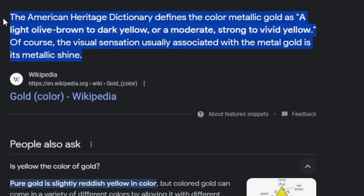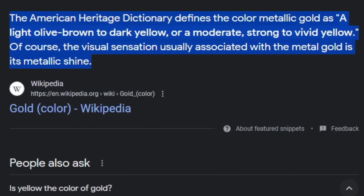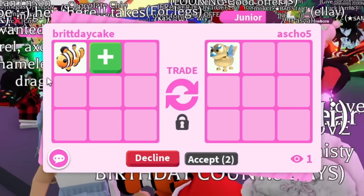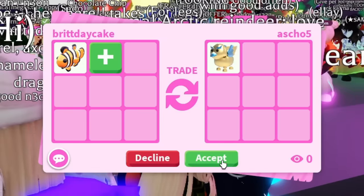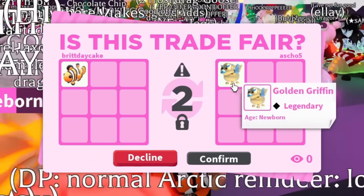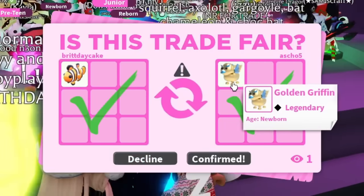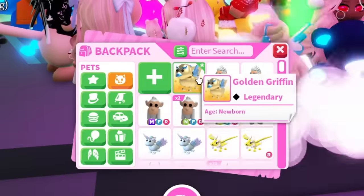I want to say gold counts as yellow. Let's go to Google — I don't know, you guys can read this and tell me what you think, but I consider it yellow. You guys can put in the comments if you think that was okay. It's just been rough trading this clownfish so I want to move on to green. There are a lot of cool green pets, so let's hit confirm.